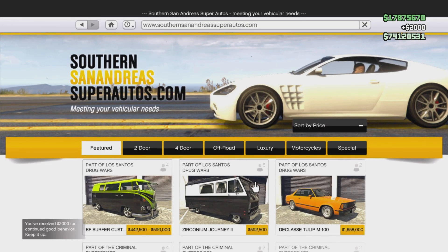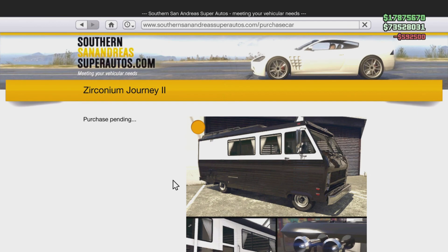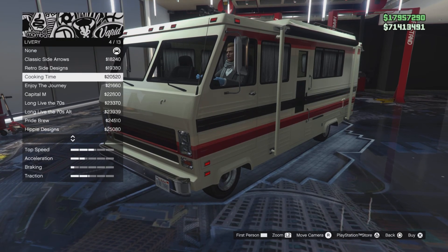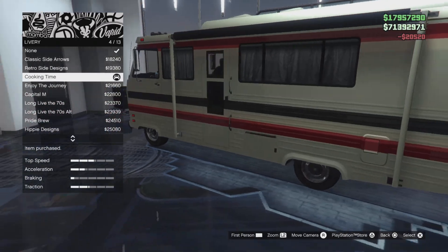Hello everybody, in this video I'm going to show you how you can get the Breaking Bad RV in GTA Online. What you're going to need to do is purchase the Zachronian Journey 2, then put a cream colour on it, and then head to liveries and click 'Cooking Time' — that will give you the RV from Breaking Bad.